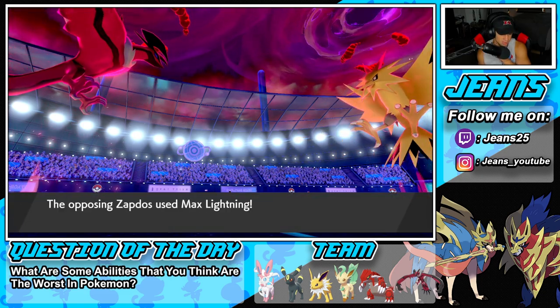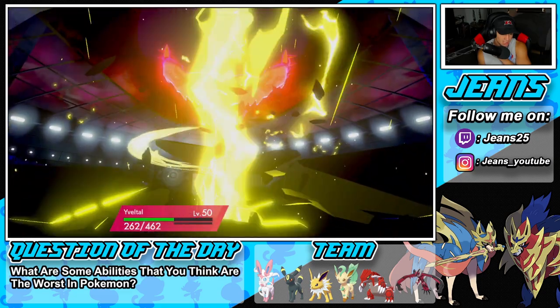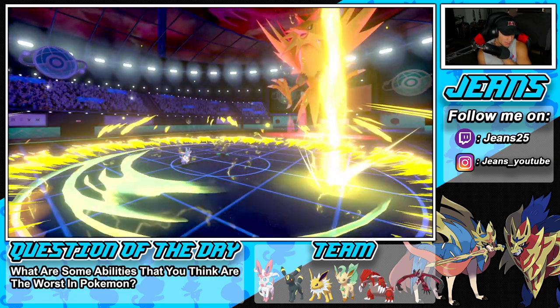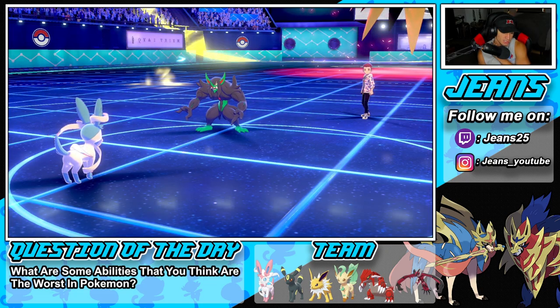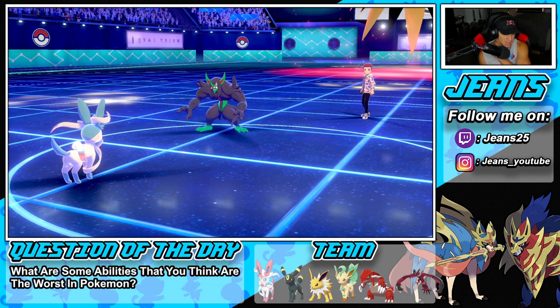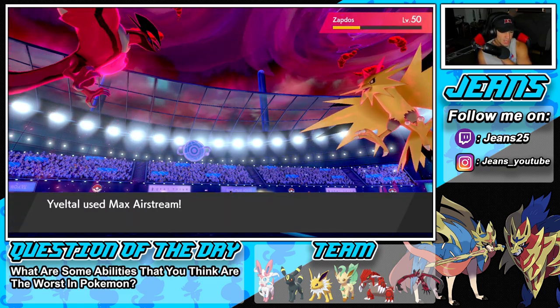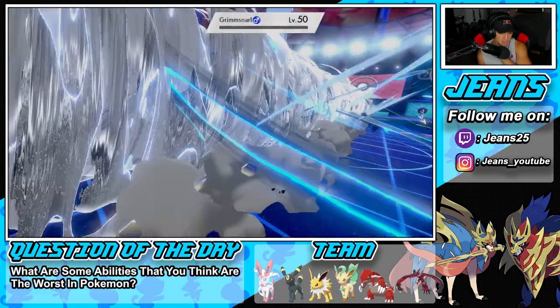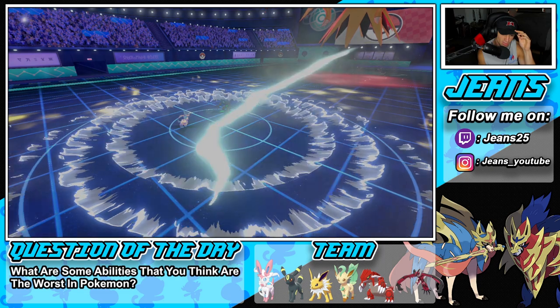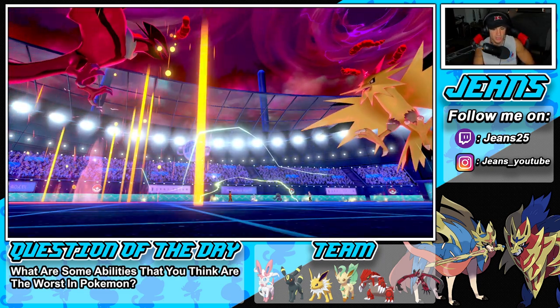Lightning comes in — I was going to swap into Groudon but I didn't want to waste my Dynamax. We eat the hit pretty well and roll out from there. Helping Hand goes out. Yveltal is a little bit faster than Grimmsnarl — with the Helping Hand, Weakness Policy proc, and STAB move, we get the KO! We don't even let Grimmsnarl get a turn. Nice speed boost granted for us.